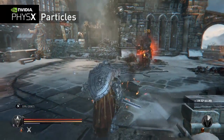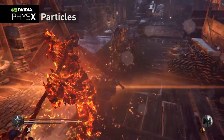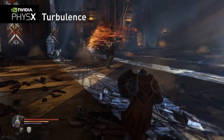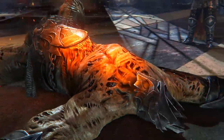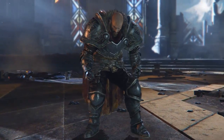Magic also plays a significant role in Lords of the Fallen and is brought to life with PhysX particles. The game also features NVIDIA Turbulence for the magical effects in this boss fight to make it look more natural. Lords of the Fallen is a great example of how GameWorks enables developers to create more compelling and richer content.